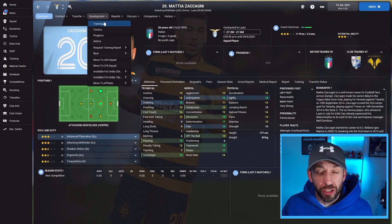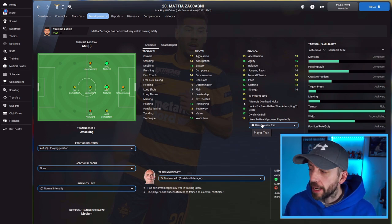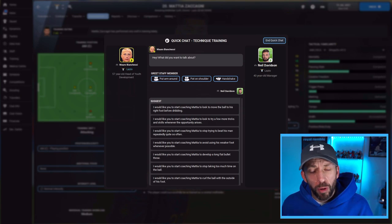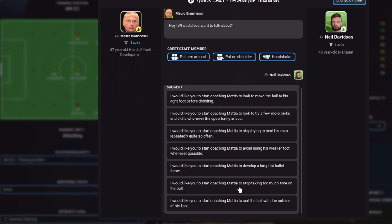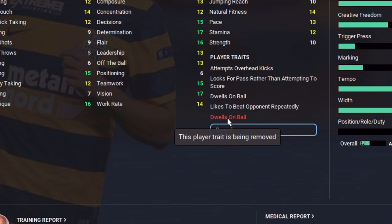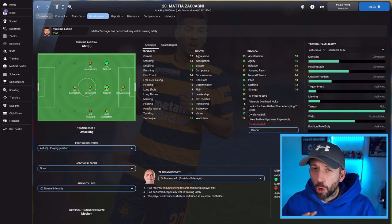We go up to Development and then Training, down to 'Discuss New Trait.' Just like we look to teach him a new trait, we want this out of his game. Go to 'Discuss New Trait' — it's a technical movement, so we've got technical training. You'll come up with this screen, then it's simply a case of searching for the right one. Down here: 'I would like to start coaching Mattia to stop taking too much time on the ball.' Big Mario agrees, quick chat, and now you can see in red the player trait is being removed. That's going to help Mattia become a much better player in my system.